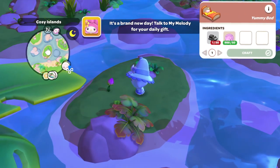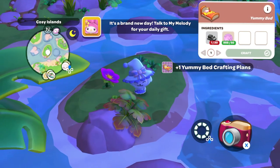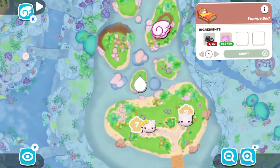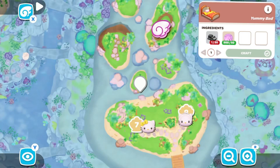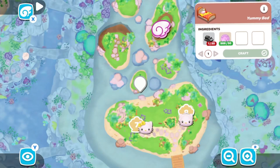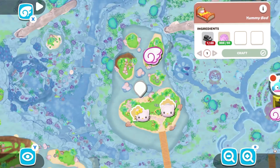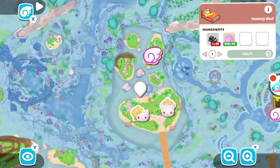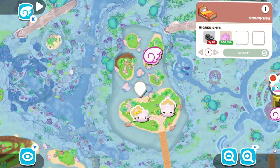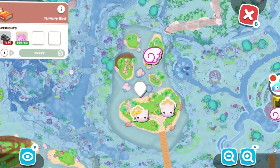The first piece of Yummy furniture we're going to get is the Yummy Bed crafting plans, which are located not too far from the cozy island mailbox. There is a pink flower that you water, and then the plan will pop out of it. In order to craft it, you're going to need milk bread — made with flour and coral milk at Hello Kitty's oven — and 50 sand dollars.